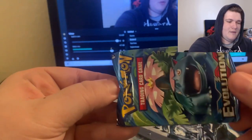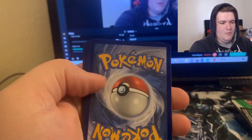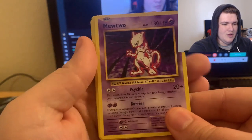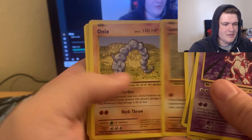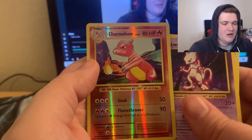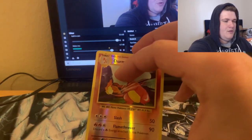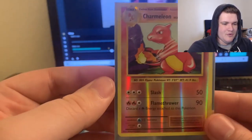Let's open up this XY Evolutions pack, which is super hype. Go ahead and cut all that off. There's the code card — if you guys want it, you can take it. One, two, three, four — Mewtwo! We got the Mewtwo non-holo! Pidgeot Spirit Link, Porygon, Full Heal, Sandshrew, Onix, Magikarp, Fighting Energy, and the reverse is Charmeleon holo. We're still going to sleeve up the Charmeleon for sure, because it is a Charmeleon. Boom — there is the reverse Charmeleon.